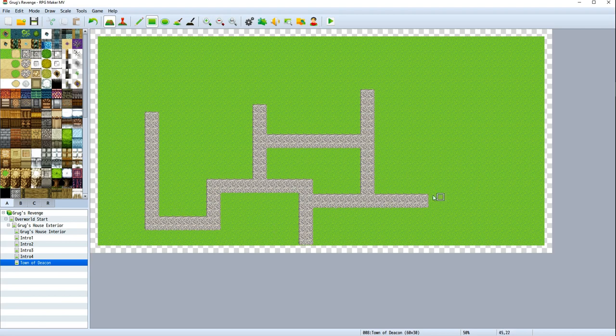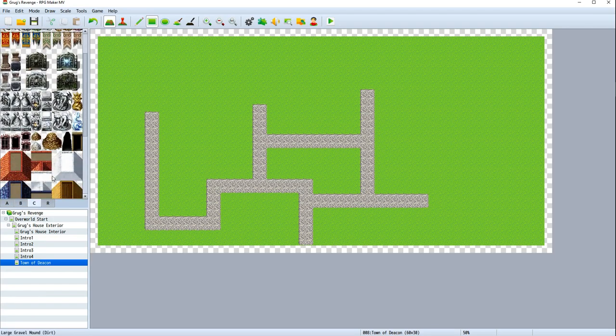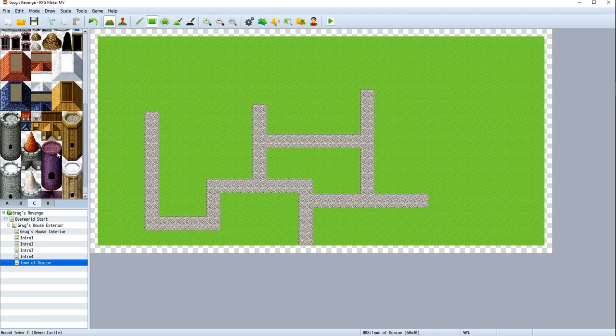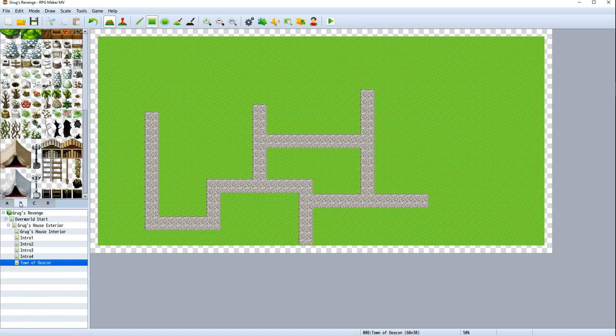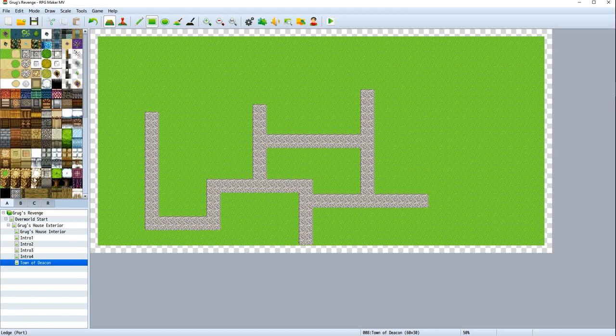We need to put in some buildings. The first building you should give the player, in my opinion, is an inn right off the bat. Let's get to our housing layer and figure out what walls to use. This town is going to have buildings made out of stone, I think. How about this stone right here for the houses? I think that works pretty well — stone-colored houses.